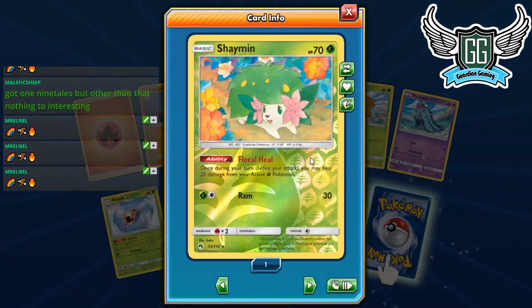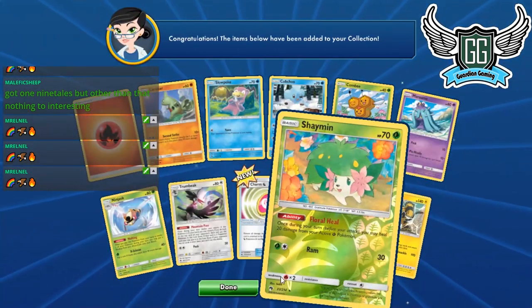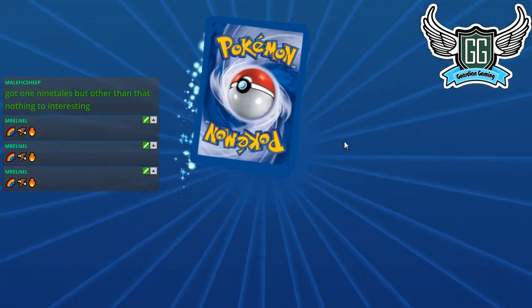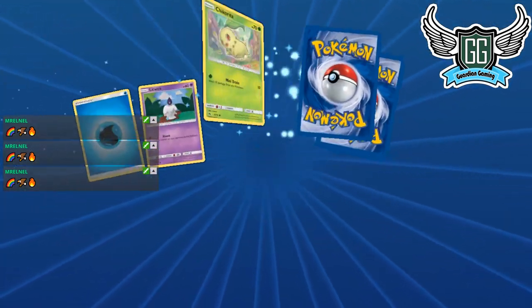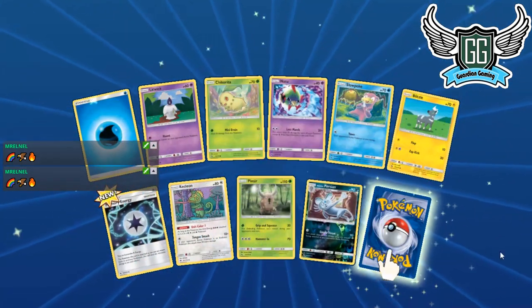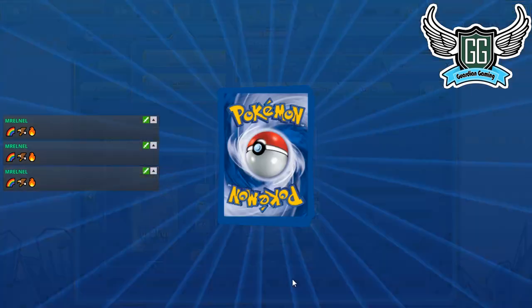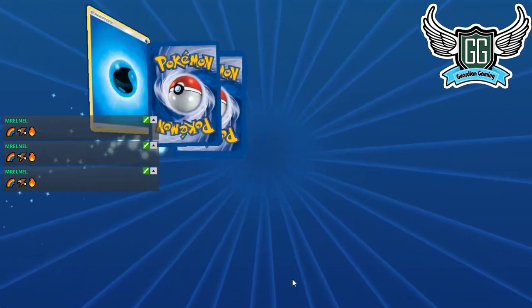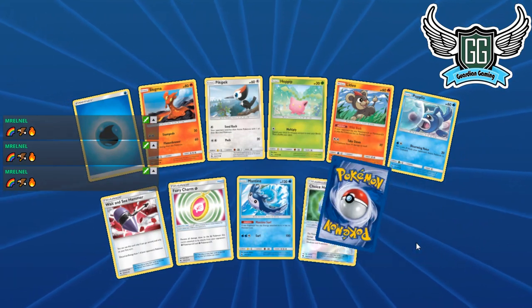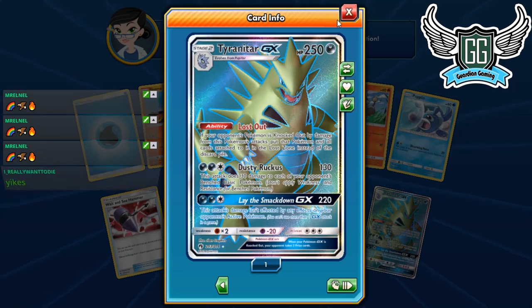Shaymin with an ability: heal 20 damage from your active Grass Pokémon — meh. Electivire: put two Electric Energy on your Pokémon. More Persians. This is awful, guys — don't open your packs, just trade for what you want. Oh no — Tyranitar full art! The full art looks sick, but it's a bad card. Its effect: Pokémon knocked out by damage from this attack, put that Pokémon and all cards attached into the Lost Zone.